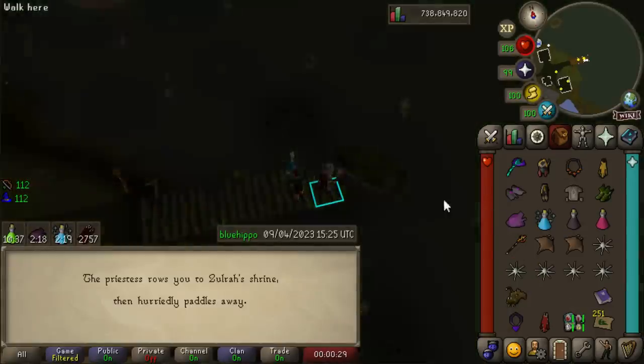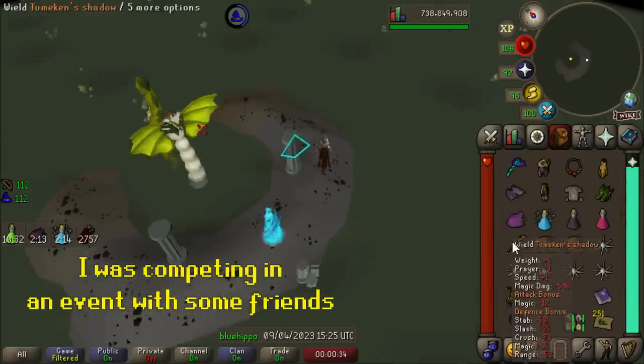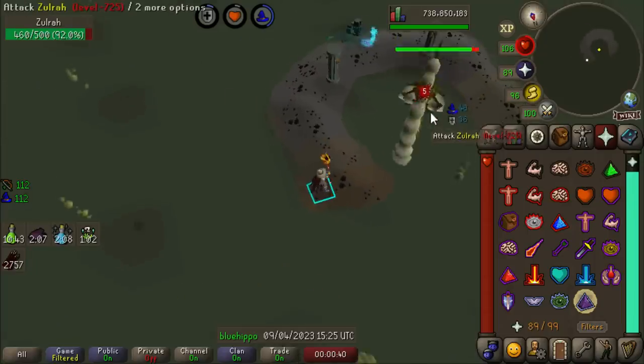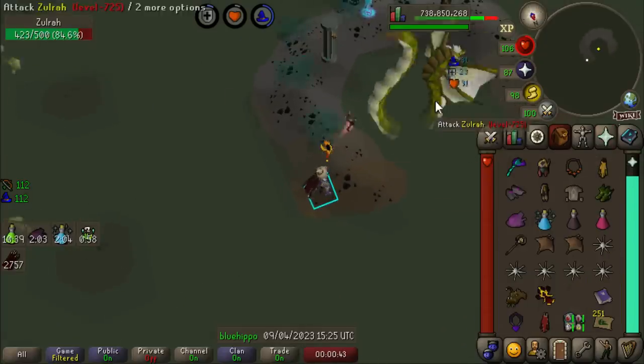I wake up this morning and my teammate has actually gotten the Mutagen. So we actually have all the cards turned in that we possibly could. The only way to get points now is by getting Pets or Jars, and it is extremely close point-wise. So I'm just going to keep doing Zulrah for the Pet and the Jars because I am quite dry on both. We'll see what happens.